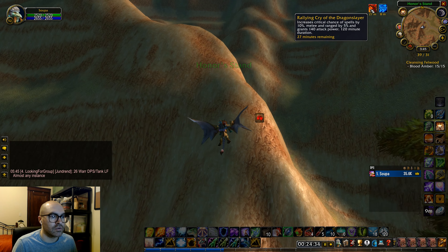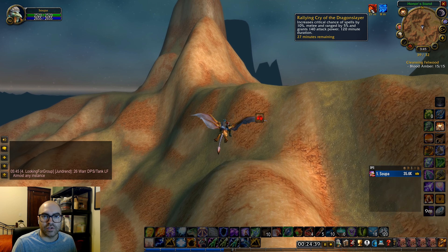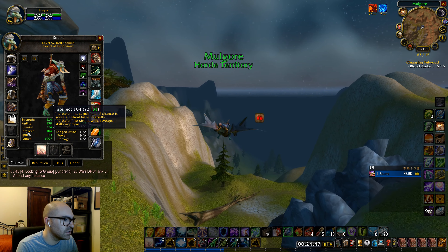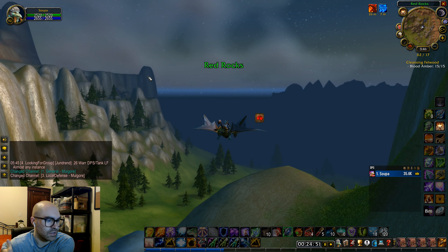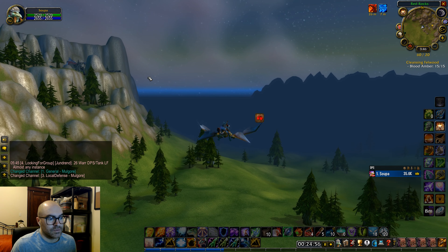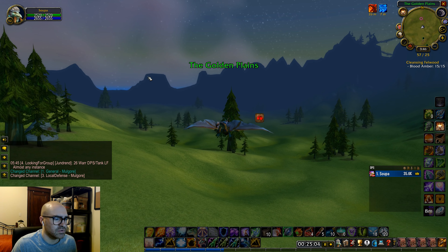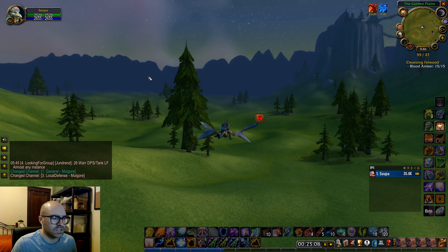This is the Alliance entrance — oh no, I am so dumb! I was like 'this is ready,' and there's my Nixia buff — I'd be so mad. The Horde entrance is over here. I was literally looking around wondering where the quests are, thinking maybe I'm too low level after all, and then — no, I'm just stupid, I was running the wrong way.